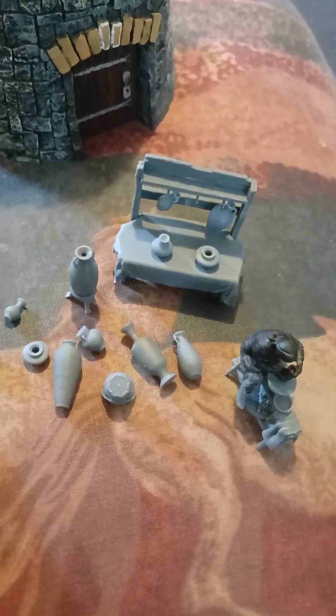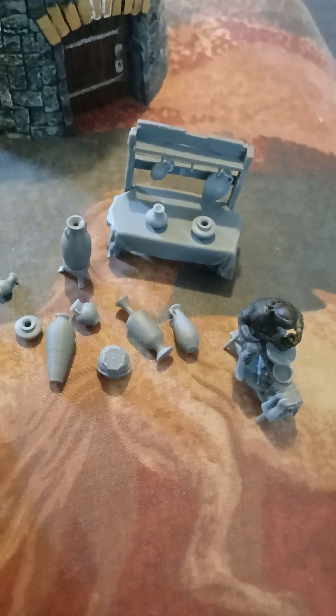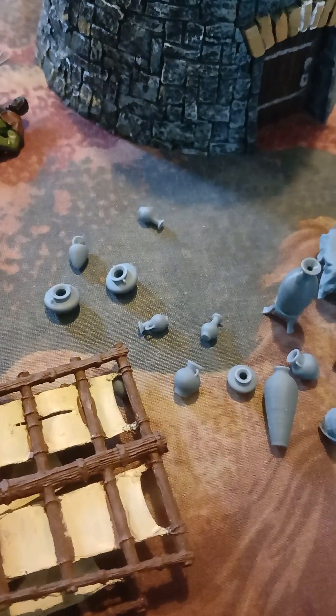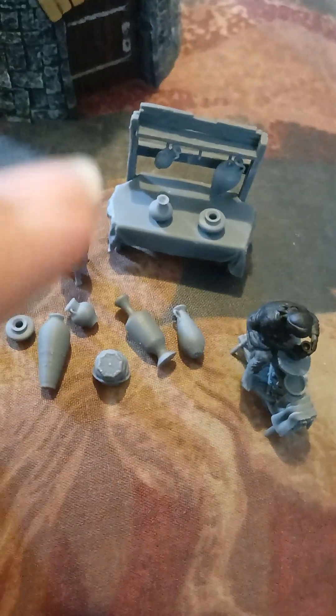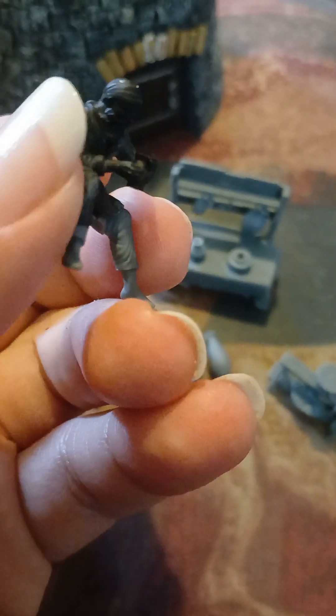Then there's a marketplace section, which is new and nice. This is a potter — that's right, Potter reference. You get all those little pots and pans and a little stall thingy. Look at me zooming in. There's the guy with his pot-making skills.